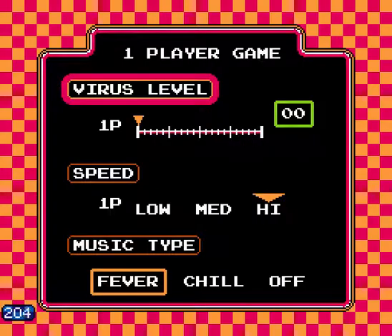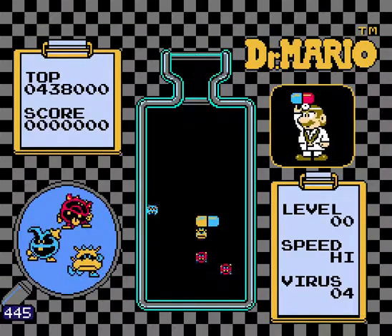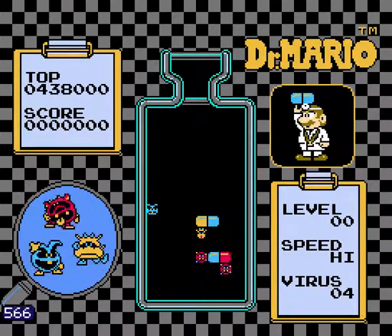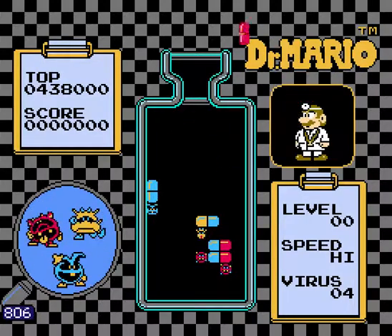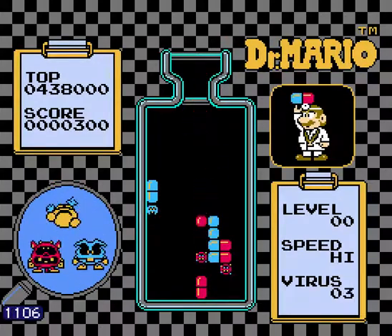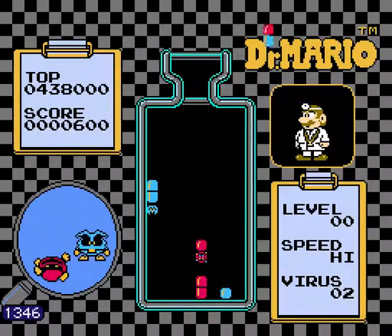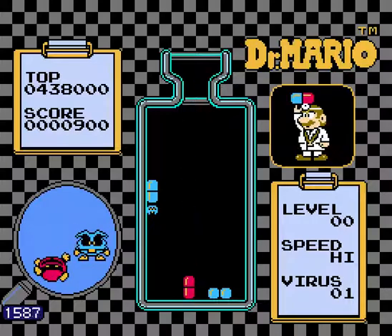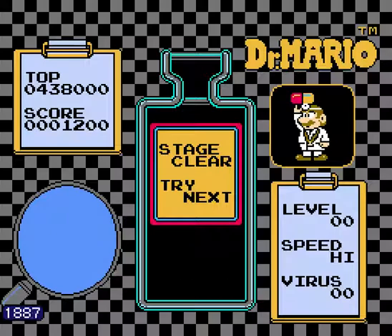Let's see that in real time now. Recall, red is our highest priority, yellow is next. We're going to try and clear this yellow before we clear the red on the bottom right, so we place this underneath. We get our lucky yellow clear. We're going to place this vertically to avoid drop time — avoid drop time again by clearing the bottom one first and then finally the top guy. See you in level five.